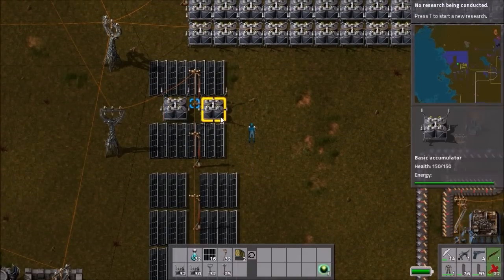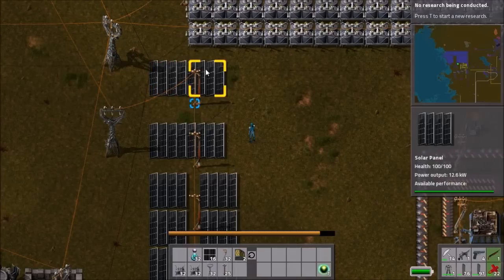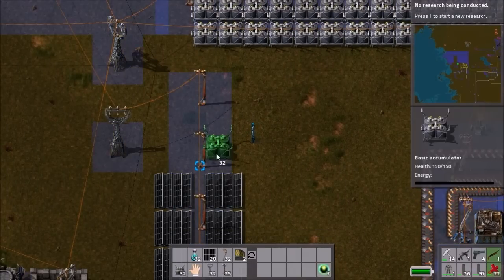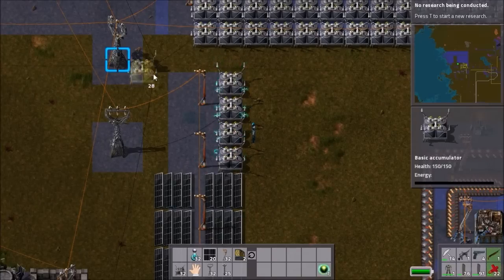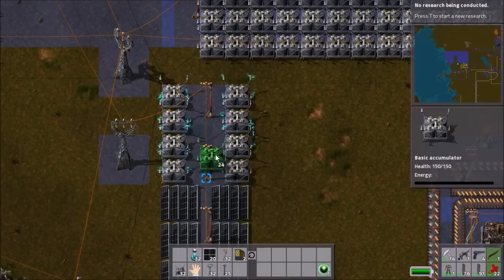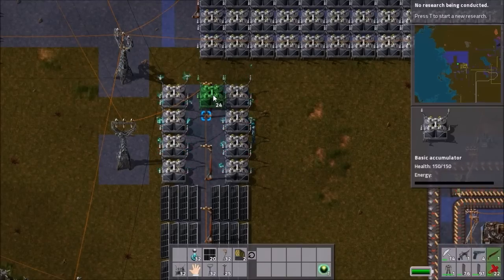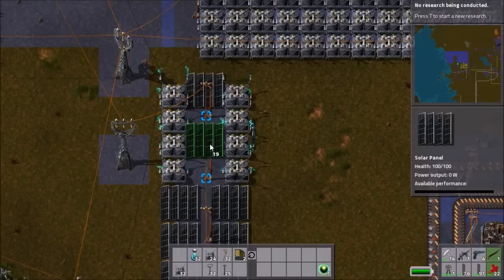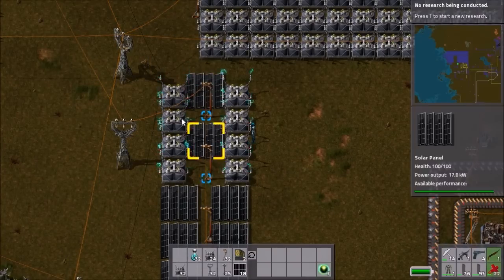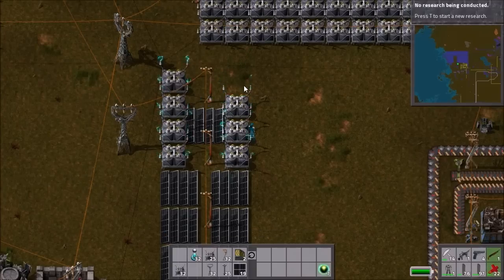That would be the best way without basic accumulators. But this way you get a nice gap of space in there if you want to have electricity storage. I would recommend doing that and that — you can place either basic accumulators in here or you can place solar panels.